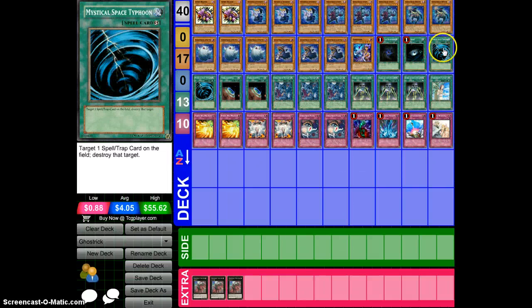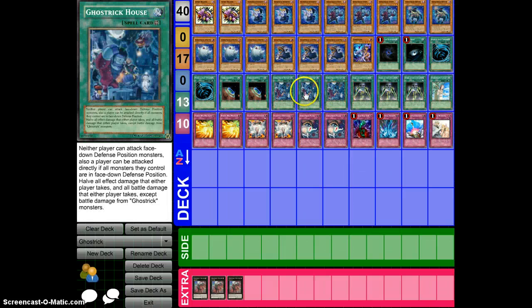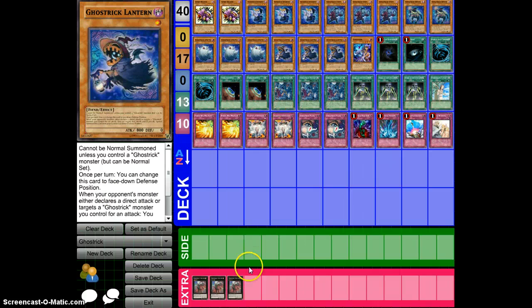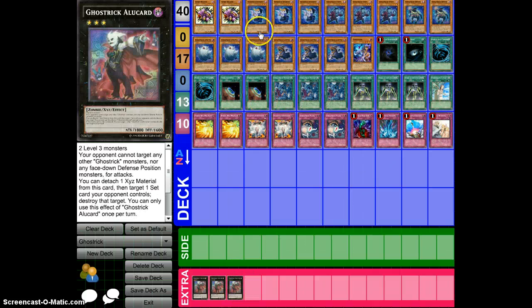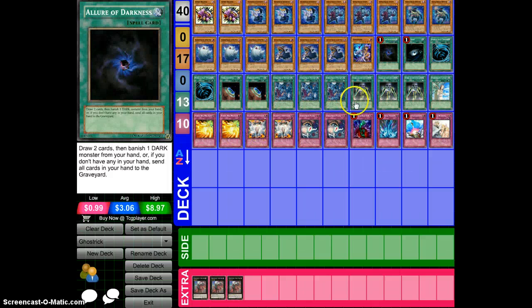We have Allure of Darkness, Dark Hall, 2 MST, 2 Terraforming just in case you don't always draw Stein, and Gostrick House. This field spell is almost as nuts as Necro Valley. Another player can't attack face-down monsters, and all monsters they control are in face-down defense position. It halves all effect damage and all battle damage that either player takes, except battle damage from Gostrick monsters. So basically you can have this guy in attack position, all your opponent's monsters are in defense, and swing over for 1800 damage. It's pretty beefy.